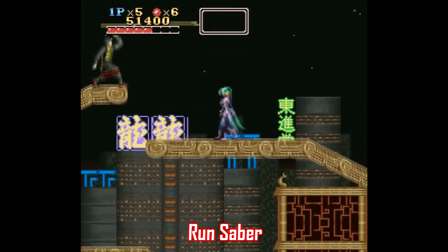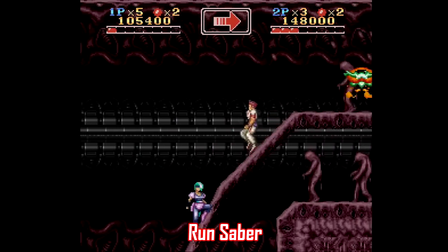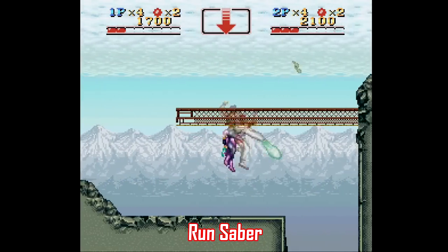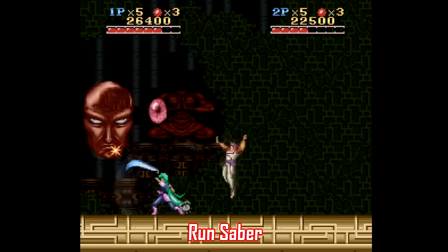If you want games with more of an action slant, there's Run Saber. This one only has 5 levels and can be completed in something like 35 minutes, but just to warn you, it does get pretty tough in the last couple of levels. Thankfully, Run Saber is 2-player co-op, so that helps mitigate the difficulty a bit. If you're looking for more of a challenge than the games I just listed while keeping the playthrough time somewhat short, Run Saber is a great way to go.